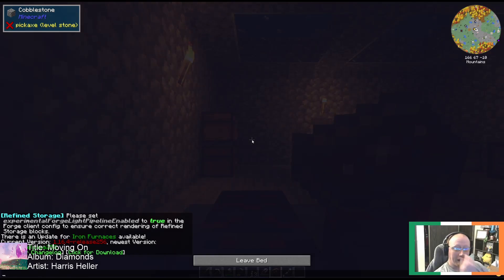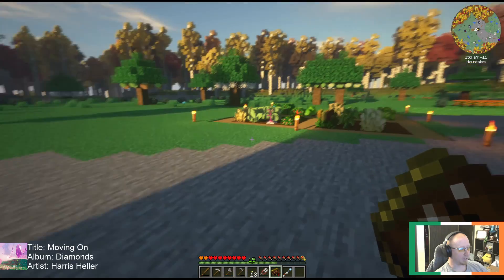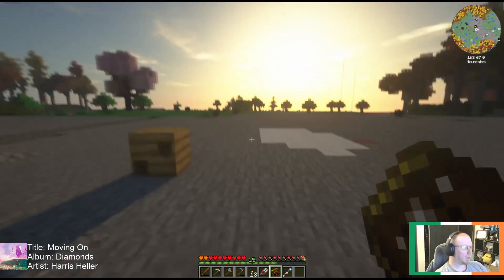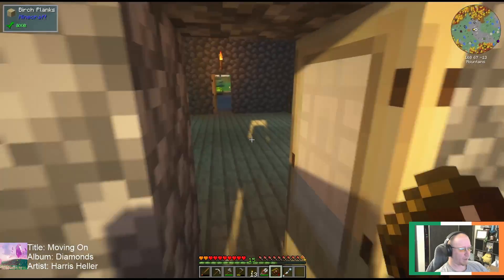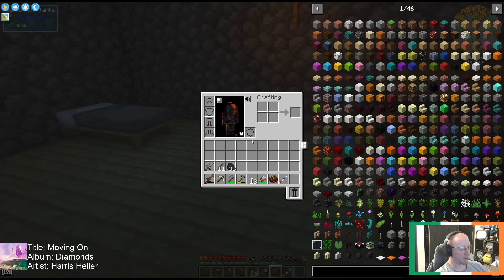Alright, I'm going to try to figure out what we're up to. Look at those lighting effects — there's the sun. What were we doing? My guess is some Astral Sorcery stuff since we just got a resonating wand.